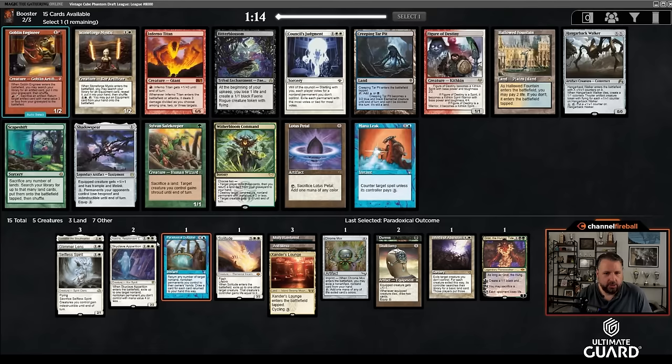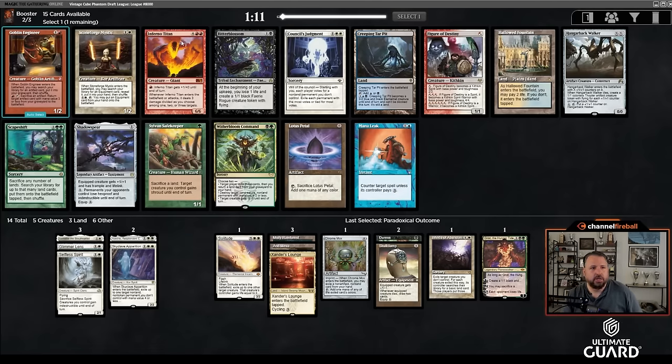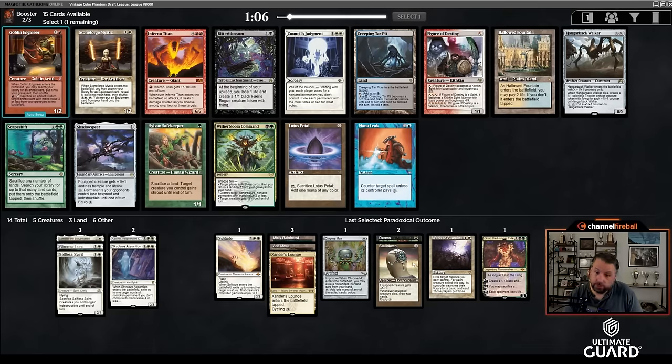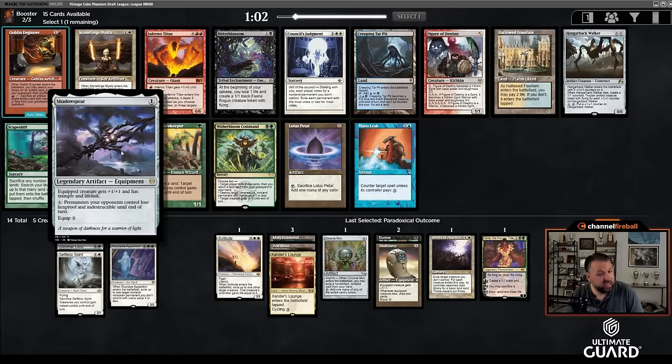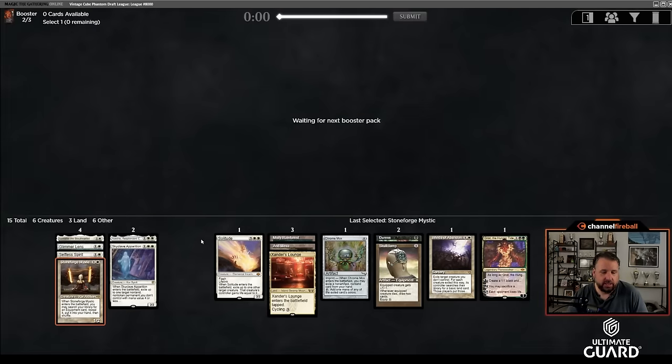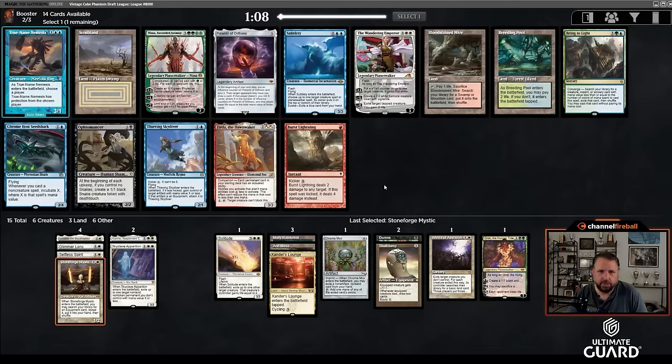A last pick Paradoxical Outcome that I'm not going to play. And then first pick, there's Council's Judgment and Figure of Destiny. There's also Stoneforge Mystic, which can go get Skullclamp. And there's Mana Leak, Hallowed Fountain, and Shadow Spear. I think I'm going to take Stoneforge — Stoneforge works with Skullclamp, and if I pick up one of the good equipments, it'll be nice too.